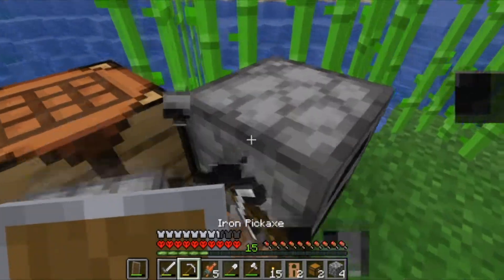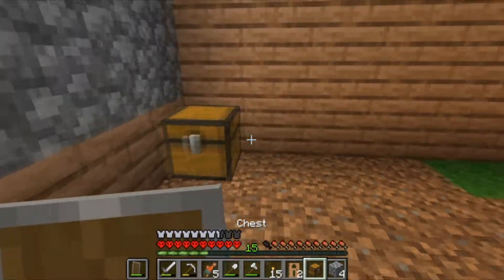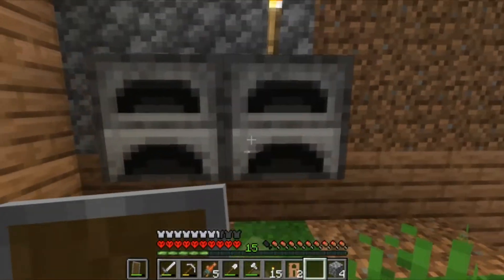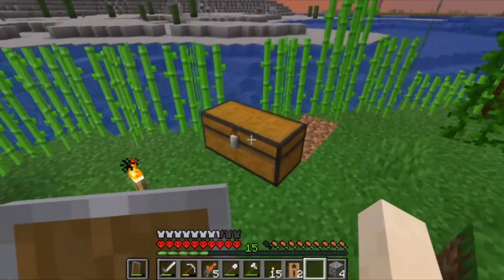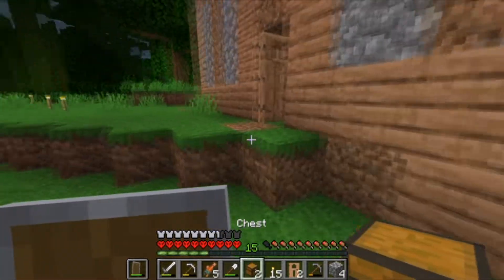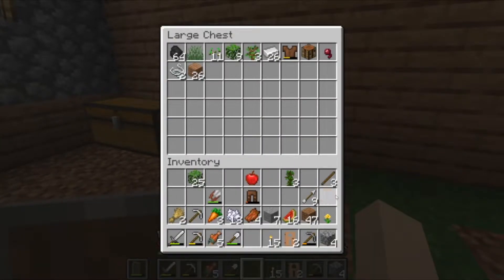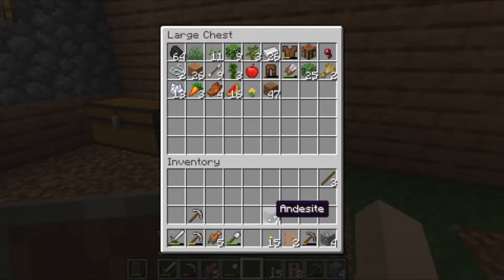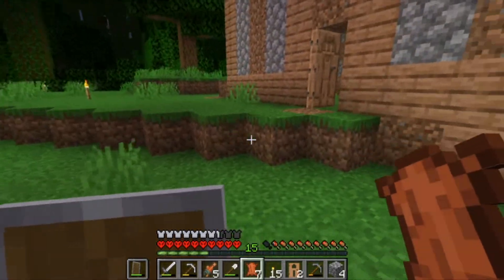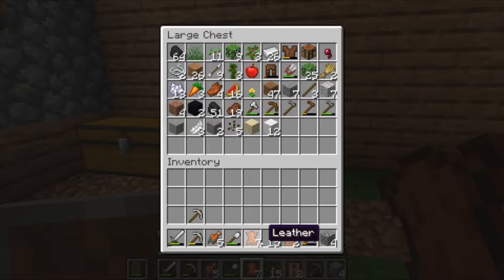Chests can just go there and then we can chuck our furnaces there. I'm just doing everything a little bit random because I want this house to be kind of quirky — obviously not perfect. Let's just get stuff dumped in this chest. Now that we've got this moved, I think we need to go get iron. Wait — is that clay? No way! That is a big win that we found clay in our little area. I haven't actually seen clay on any Minecraft series I've made I don't think.